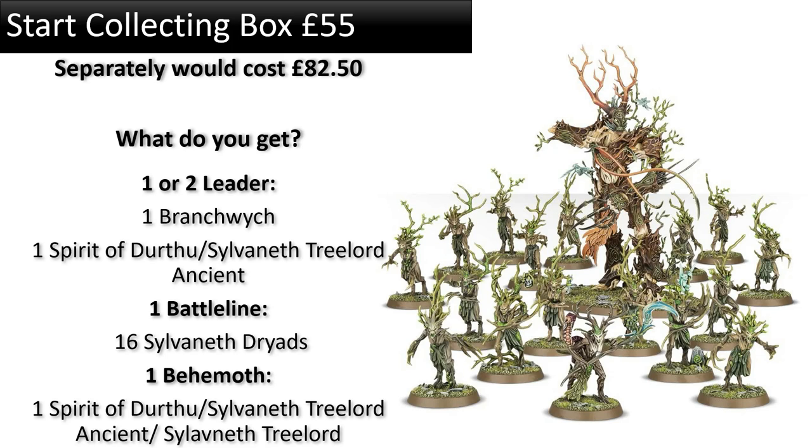In this box you get one or two leaders: one Branchwitch and potentially one Spirit of Durthu or Sylvaneth Tree Lord Ancient — the big monster tree you can make into a leader. For battle line you get 16 Dryads, which is an odd number since they come in units of 10, so you get six extra rather than four short of a unit of 20. For the behemoth slot, whichever way you build the tree lord kit, it counts as a behemoth.